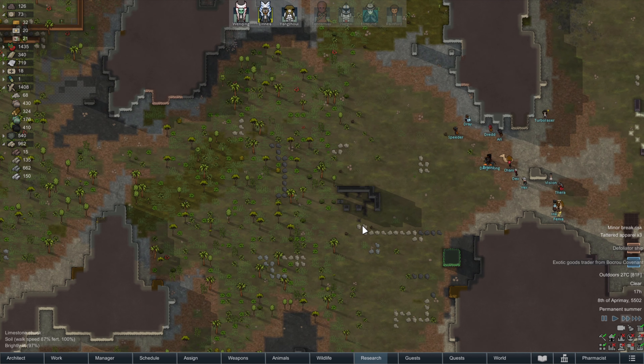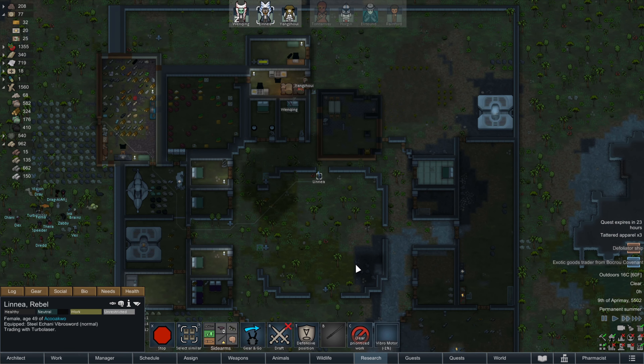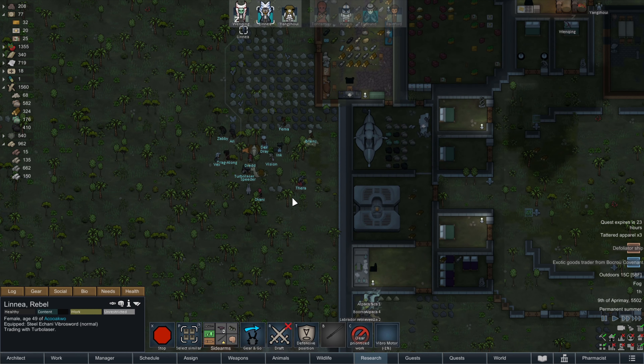These guys are on their way in — this guy's riding a boomalope. Don't know why that's a thing, but some people like riding their boomalopes. Linnea, I'm going to have you come over and trade with these guys. You're cutting grass somewhere, probably in the growing zone. Looks like you've planted a little bit — let's go trade with these guys.